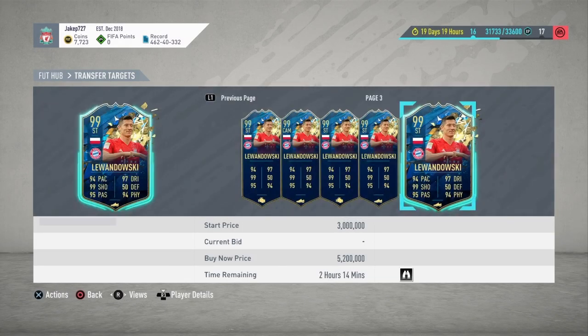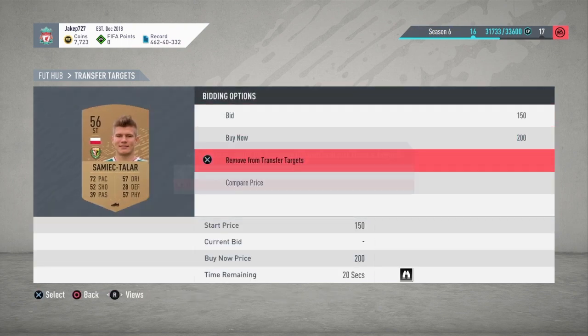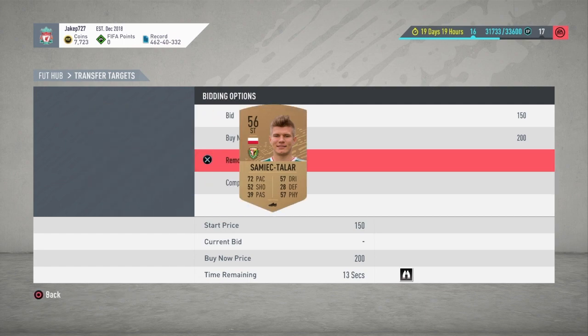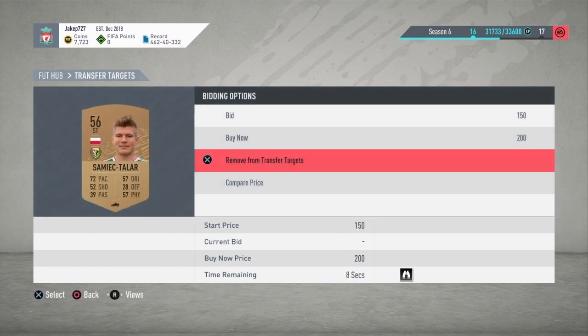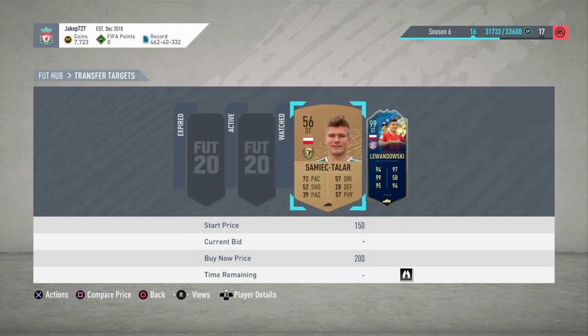Get the other one that's also 5,200. Remove the ones with the least amount of time. Then what you're going to do is go on him — up, down, up, down, up — like that, click buy now, and as soon as you buy him you're going to turn your PlayStation off. That's how you do it, and once you log back on both players will be in your club.